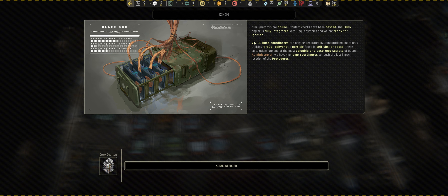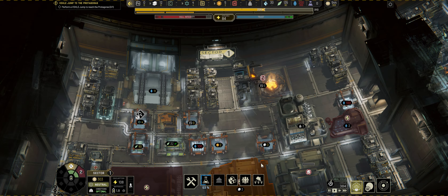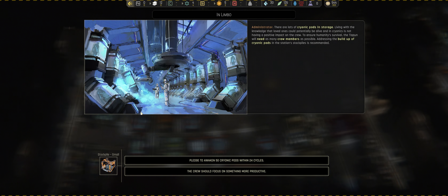Ensure humanity's survival by finding the habitable exoplanet named Remus. Nihil protocols are online, Stanford checks have been passed, the Ixian's engines are fully integrated with the Tycoon systems and we are ready for ignition. VOL jump coordinates can be generated by computer utilizing Tachyons, a particle found in self-similar space. Those calculations are one of the most valuable and best-kept secrets of Dolos. Administrator, we have jump coordinates to reach the last known location of the Protagoras.